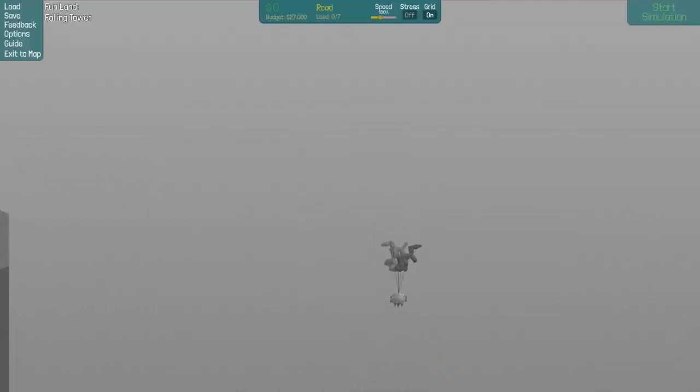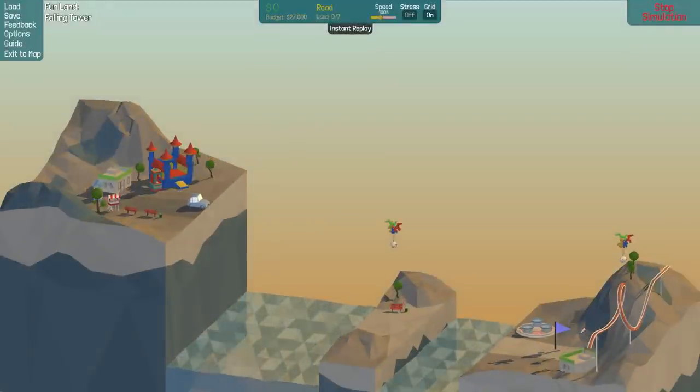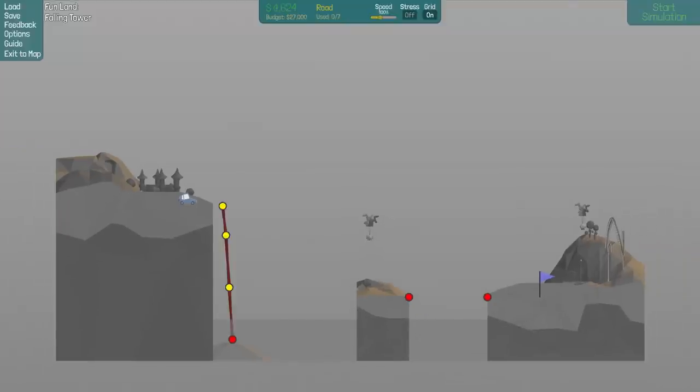I'm seeing something... what the hell is that thing? That is some sort of blimp thing. Now, can I connect to that? I don't know, but I am intrigued by it. I really have no idea how to do this. I've been staring at this trying to analyze it. The title of the level is Falling Tower, so I feel like I've got to create some sort of platform here that can fall over and then land onto a different road or something like that. I have no freaking idea, but I think I'm going to try that.